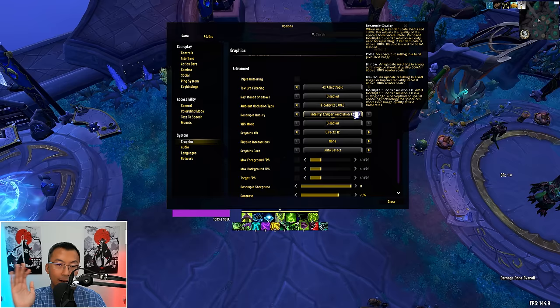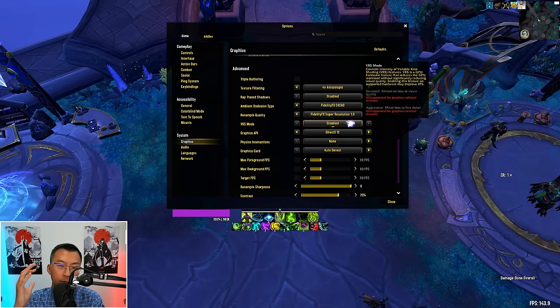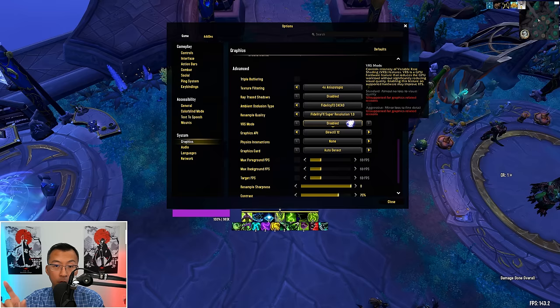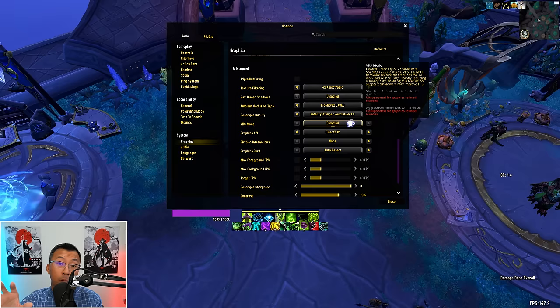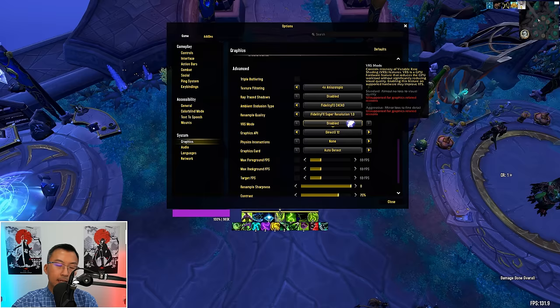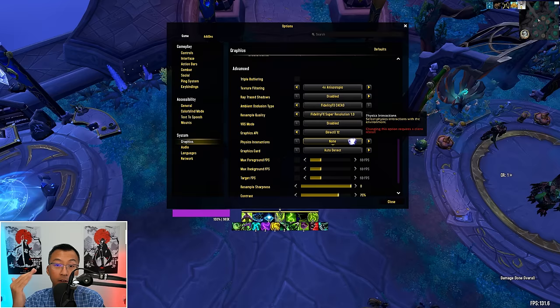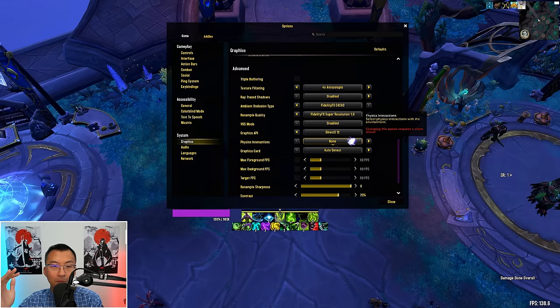Resample Quality — we already covered this during the sharpening hack part of this video. Leave this setting alone, do not touch. VRS Mode, introduced in Dragonflight, controls the intensity of Variable Rate Shading — designed to boost performance on modern GPUs by reducing the complexity of smaller shaded objects while allocating more processing power for more complex ones. If you have access to it, keep it on Standard. Physics Interaction lets you choose how much of the game's physics affects your character and objects in the environment — picking None has no impact on your ability to deal with game mechanics, so in the spirit of maximizing FPS, feel free to pick None.